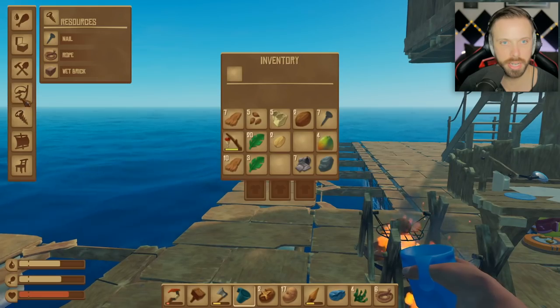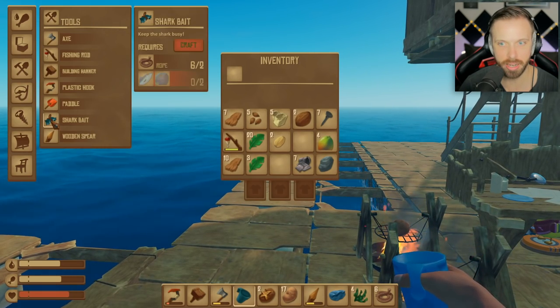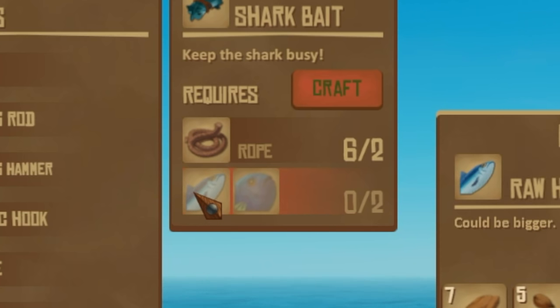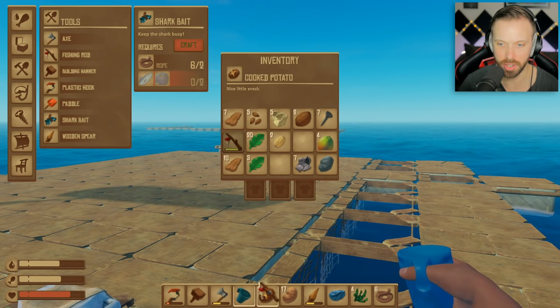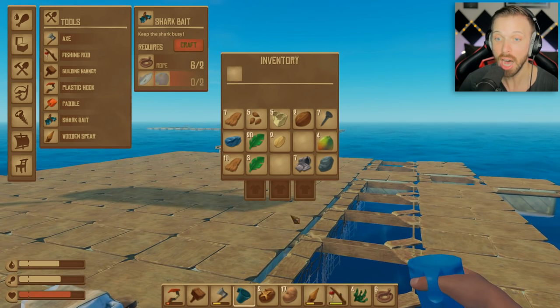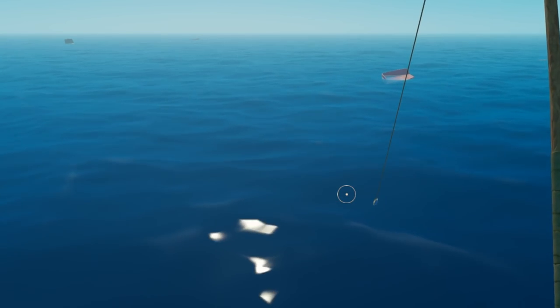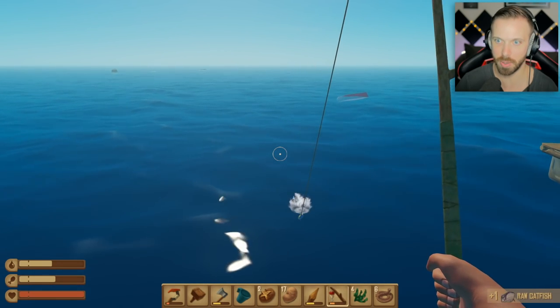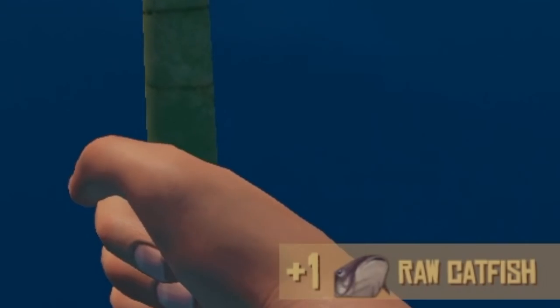It's getting kind of ridiculous at this point. To create another shark bait, we need a big fish, a pommes frites, or a herring. Do I even have a fish? I haven't fished in a long time — I've been just stocking up on my potatoes. I have the clam! I'm a big fat idiot. Whoa, that's a big one. I could tell by the way I touched my pole. It was a catfish.